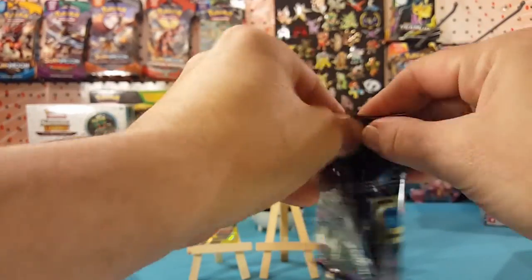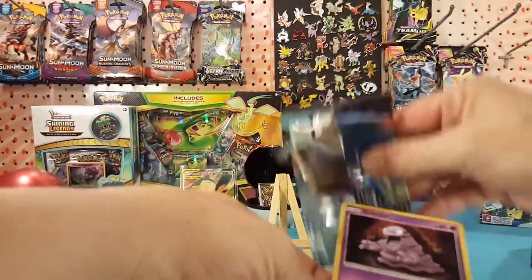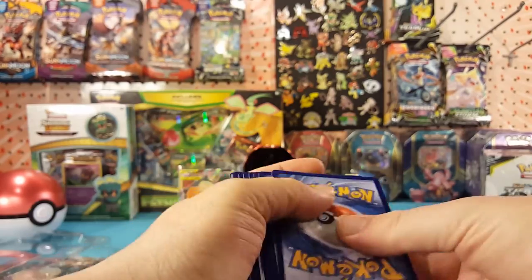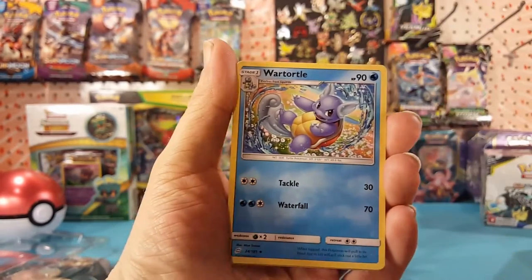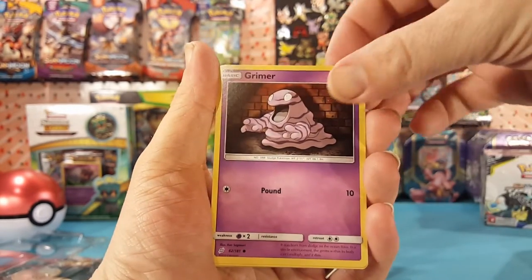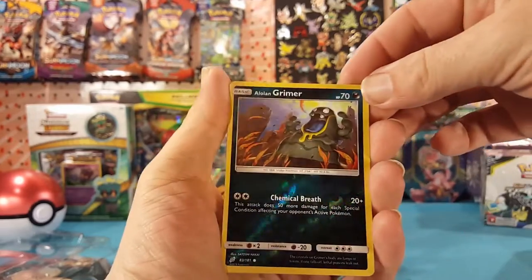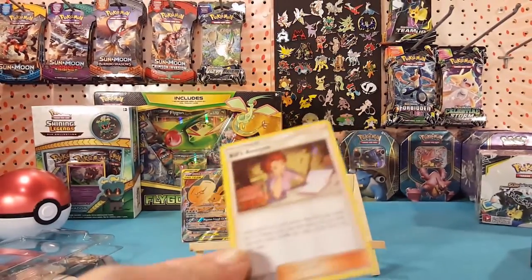First Team Up pack — let's toss out another code card for you guys. We have Dark Energy, Wartortle, Tauros, Persian, Grimer, Grimer, Pidgey, Bronzor, Poochyena, Alolan Grimer is the reverse, and Bill's Analysis is our holo rare. Very nice.